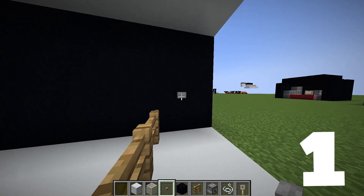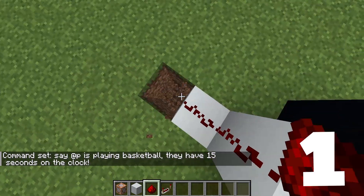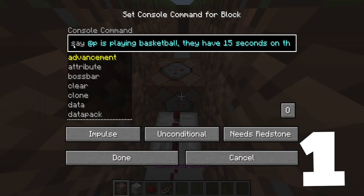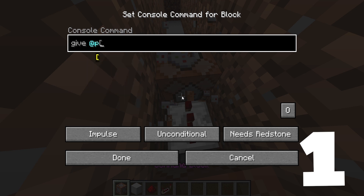Then we're going to start with some of the commands. All these commands should be copied in the description — it's going to take up a lot of space. I would recommend going underground. We have the welcome message: it says at P is the nearest player playing basketball, they have 15 seconds on the clock. Then you want to give them a fishing rod, so we're going to do /give @p fishing_rod.